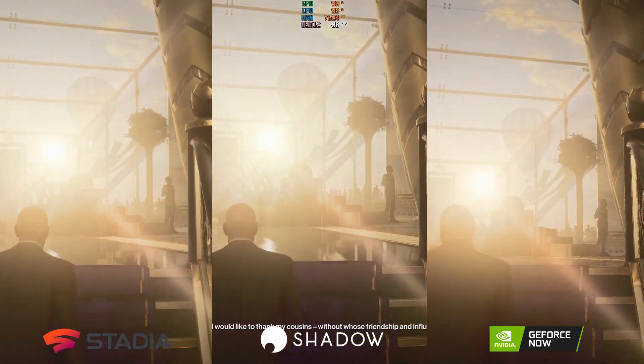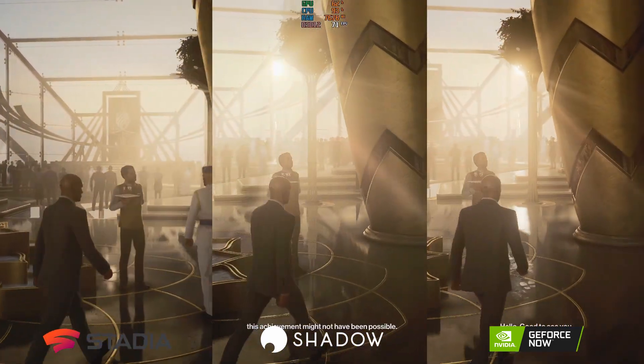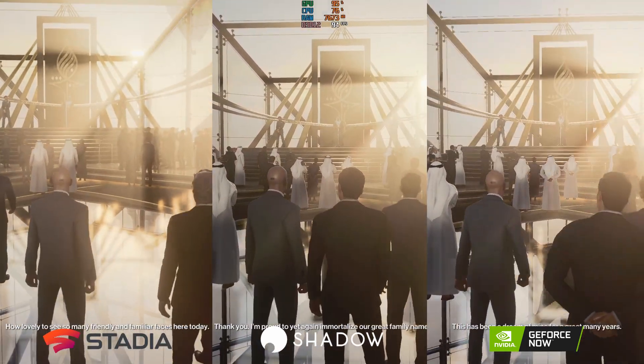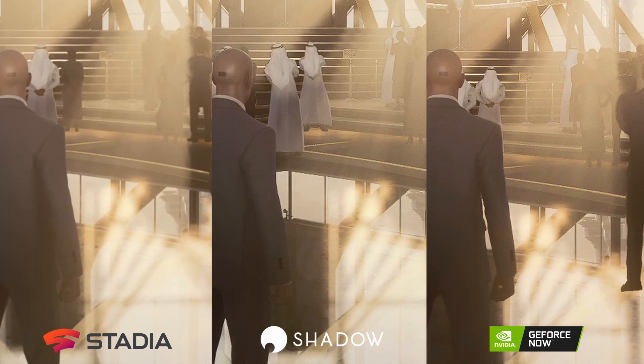Coming up into this extremely bright area, this is a showcase for non-ray-traced reflections — they are absolutely superb. You wouldn't think ray tracing was not enabled, but looking at reflection quality, Stadia is definitely more blurry. You can't even make out the object in the bottom right on Stadia, whereas it's fairly clearly outlined in both Shadow and GeForce Now. Looking at the backs of the robes of people in front, it's smoothed and blurred on Stadia, whereas Shadow and GeForce Now have sharp edges.